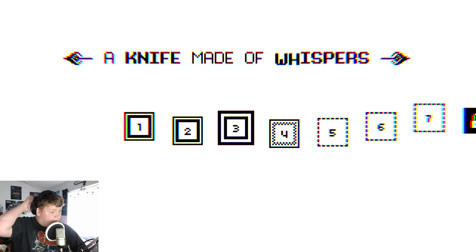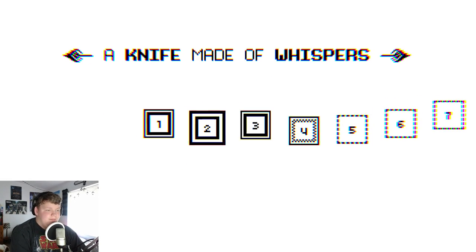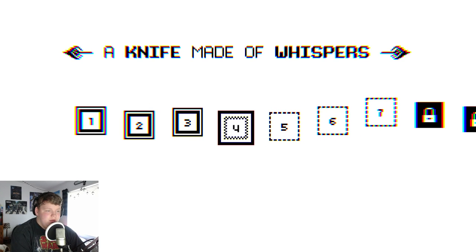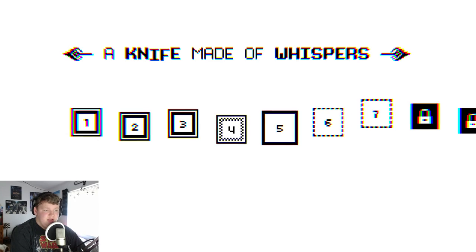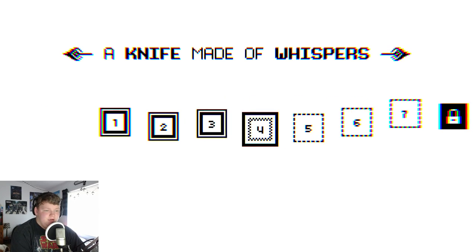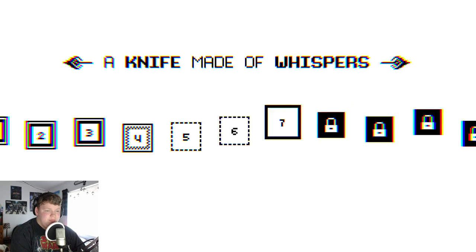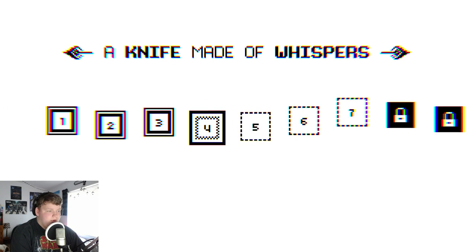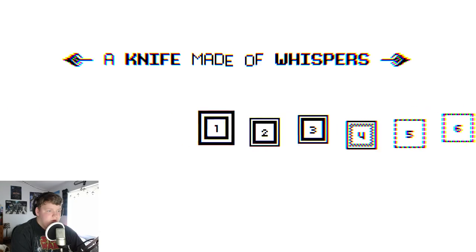If you complete a level without taking damage, it'll show you on the title screen. You see these ones that have the bold outline? That means you've completed them without taking damage. And this means you've completed it, but taken damage when you did it. And these I haven't completed yet. So I'm going to take you guys through probably the first ten or so levels of this game, maybe a little bit more — it depends on what I'm feeling.